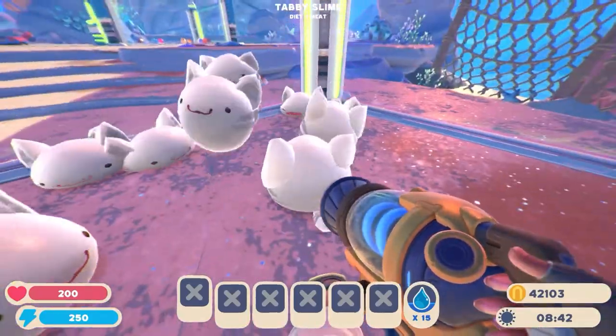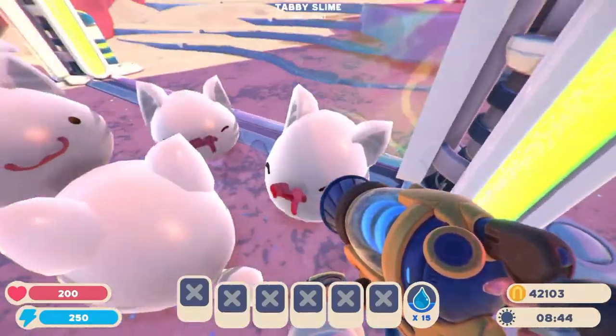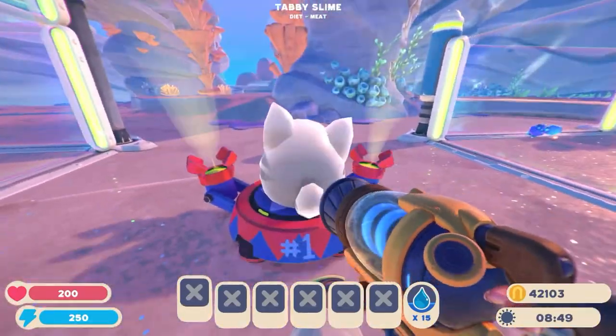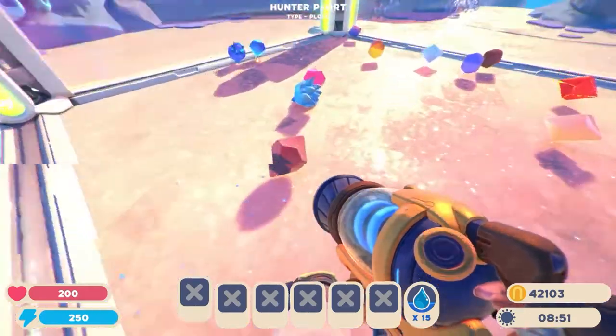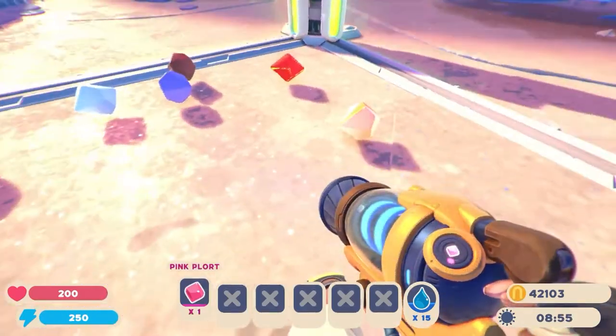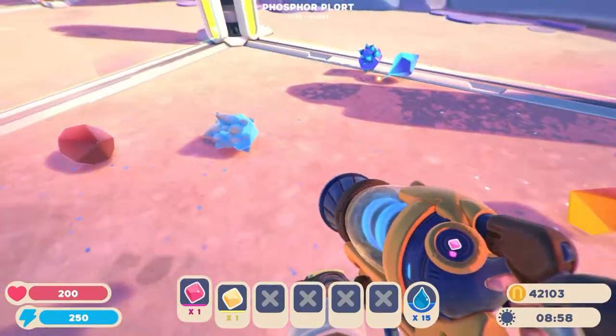So we might as well just get started. Let's go with the Grumpy one over here, pick him up, and we're just going to boot him onto the Slime stage so he spins around nice and happy. We're going to start getting some plots, so I'm going to go through some of the boring ones first.